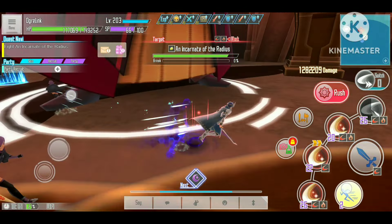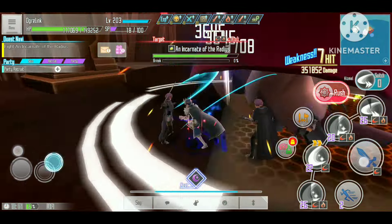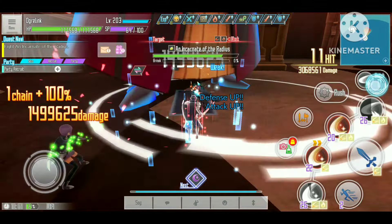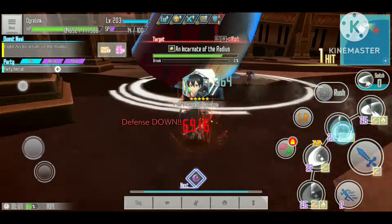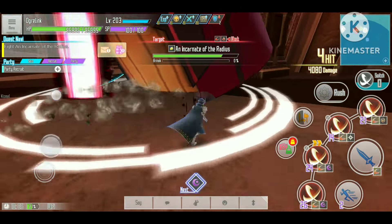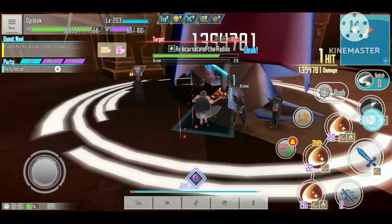I use my rush when my switch is filled up, knowing the fight will be long and my rush will be filled again when I need it. The boss uses a lot of attacks that can knock us back, making it difficult to get close and deal damage. We also get a defense debuff when hit by a certain attack, which significantly reduces my damage since my mod sword damage relies on defense stats.